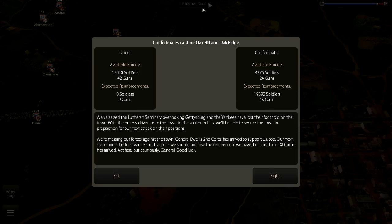It is 1400 hours. The last scenario ended around 1300, so the battle starts right after the previous one ends. The write-up says we've seized the Lutheran Seminary, which we didn't take at the end of that battle — the Union must have withdrawn because we'd taken Oak Hill and Oak Ridge. The position was probably untenable, so the Union withdrew from Seminary Ridge overlooking Gettysburg and was driven from the town to the southern hills.